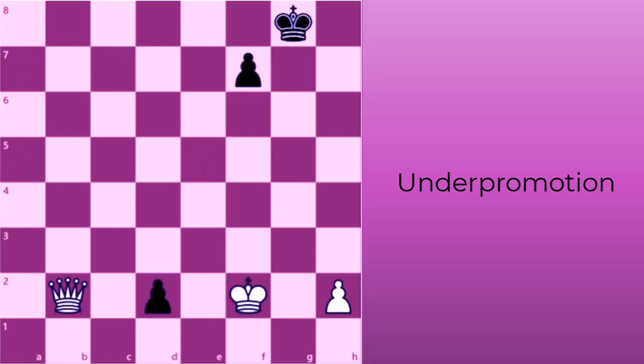In another position, black could promote its d-pawn into a queen, but that only equalizes the material for both sides and will likely end in a draw. Instead, black should under-promote to a knight to deliver a fork against white's queen and king, which gives black a winning advantage.